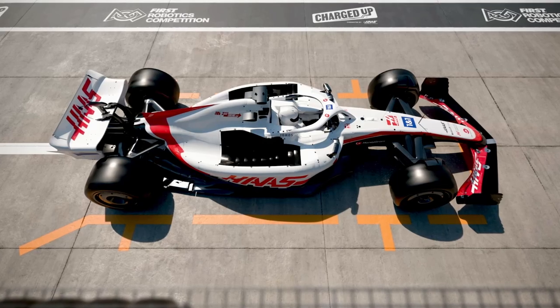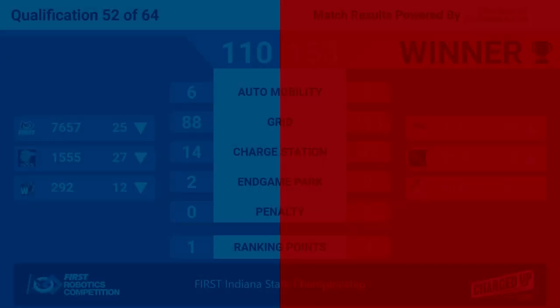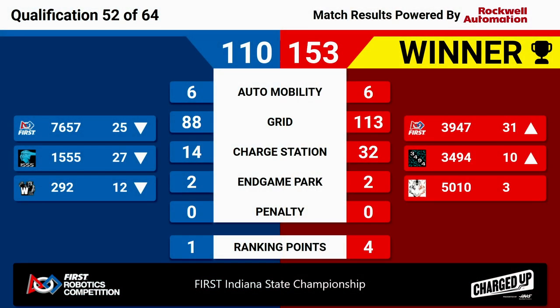Match 52 has a winner, and it's going to be the Red Alliance. They scored 153 points up against the Blue Alliance's 110. Red Alliance got all four possible ranking points during that match. That's going to keep Tiger Dynasty in their much-coveted number three position and bring up Quadrangles and the Last Crusaders in the rankings as well. Congratulations to our winning Red Alliance.